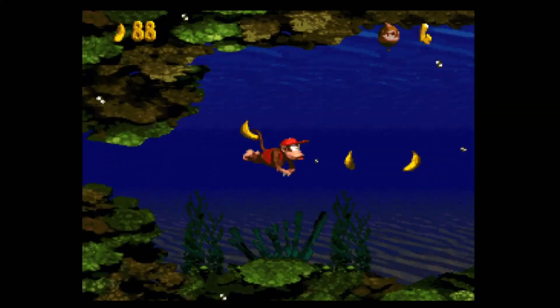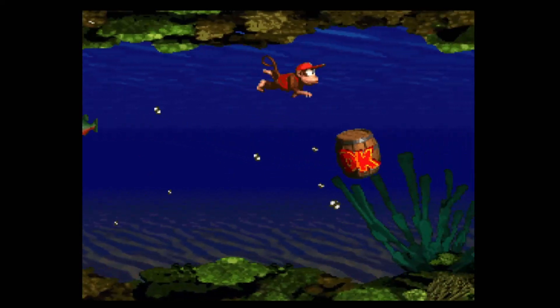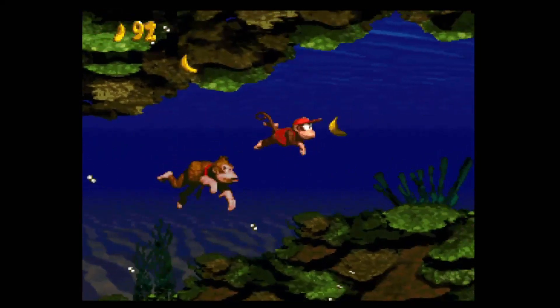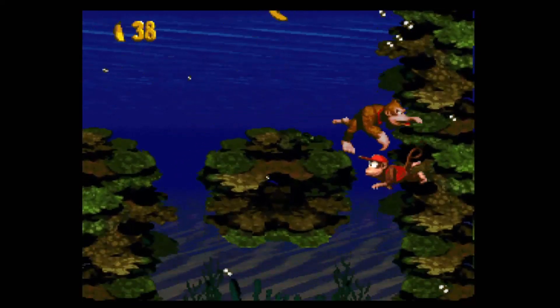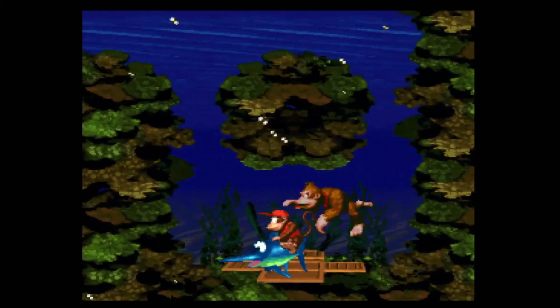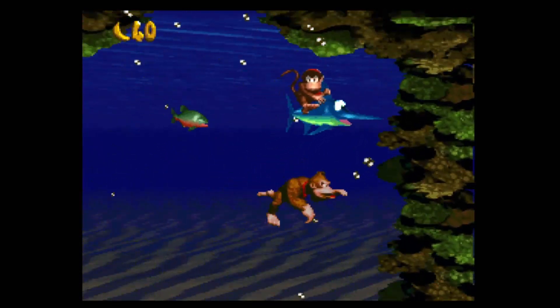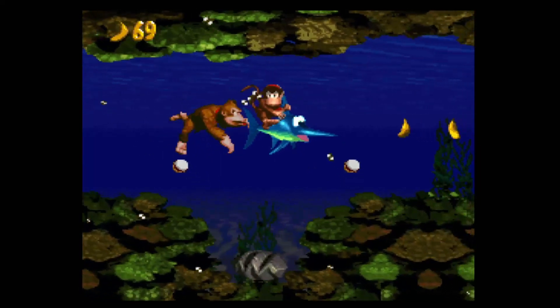Number 2: Coral Capers. Number two on our list is Coral Capers, the fourth level in Congo Jungle. This level is the first water level in the game and also the most straightforward. Water levels are usually detested in video games, but it is so easy to navigate that it is actually enjoyable. This level is also the first time you meet your shark friend Enguarde — it is fun to ride on his back as you defeat Bite-Sizes and Chomps Jr.